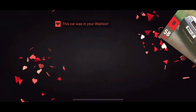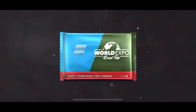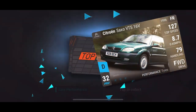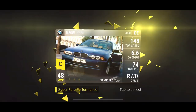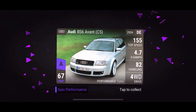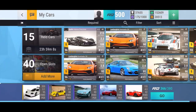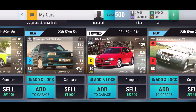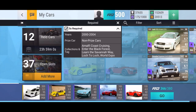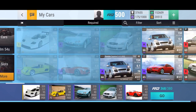Hey, there we go - Audi Allroad Quattro! That is a wish list car that I've wanted since whatever update it came in with. That's not going to be useful for the finals though - however I will be keeping that. And oh yes, there we go - best car for the finals for the rain! That will be very useful - that was the key we needed for this finals hand. That's probably the perfect pull besides a legendary. I'll max that out, replace the Brera, throw that in - and that is looking like a finals hand now.